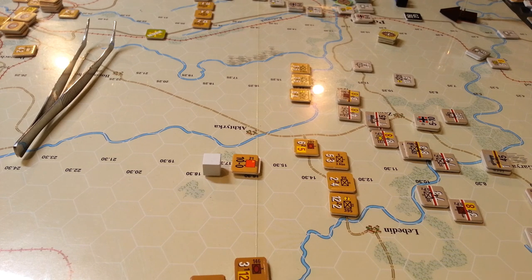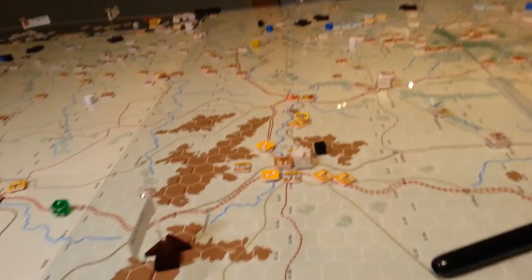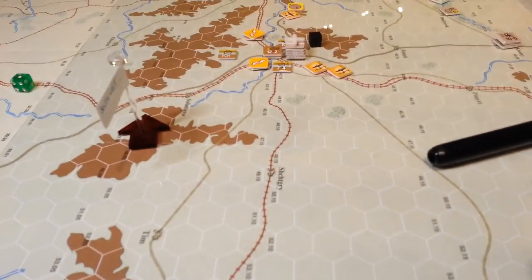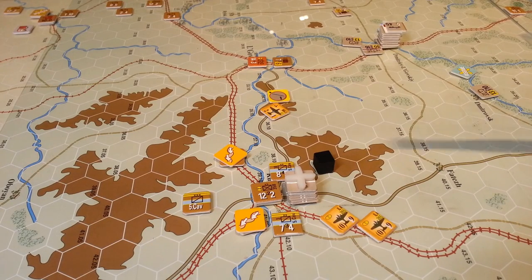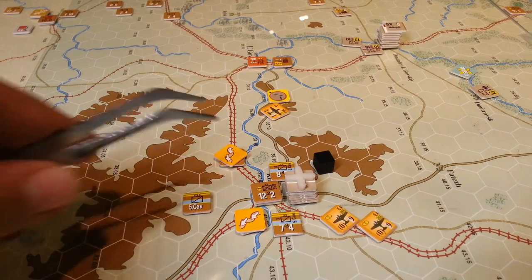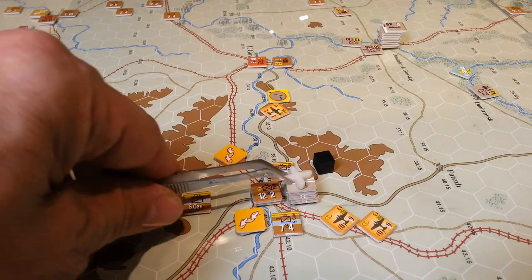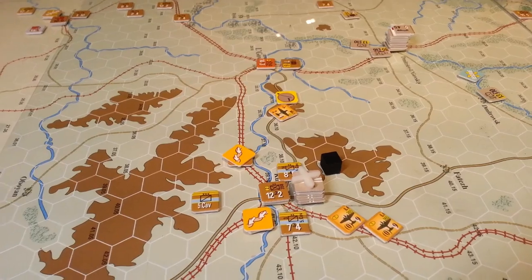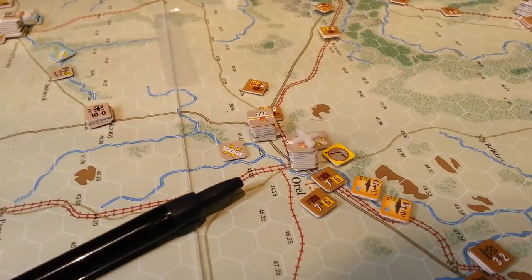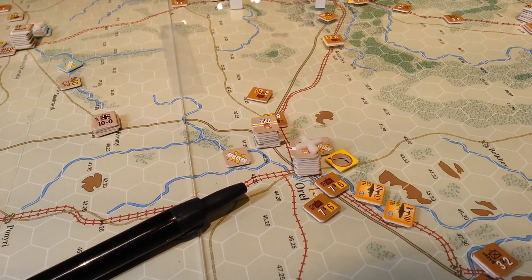As we continue the Soviet turn — we're adjacent to what I think is the 4th Panzer — we're going to pop an airbase barrage on them and hopefully give them a nice DG, which will screw them for this turn and slow them down.